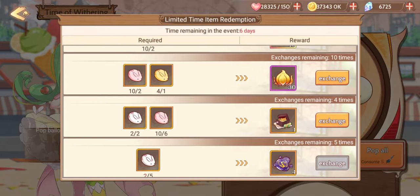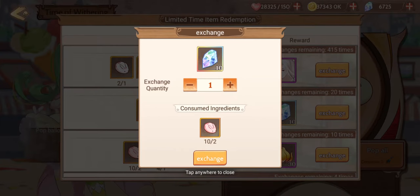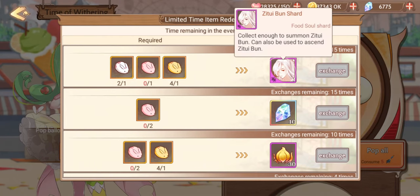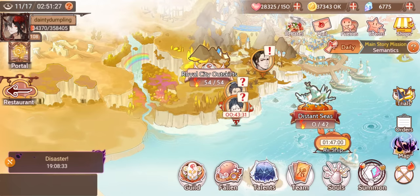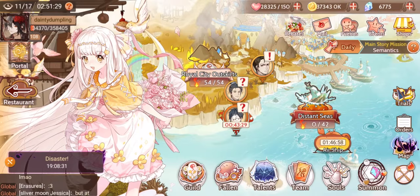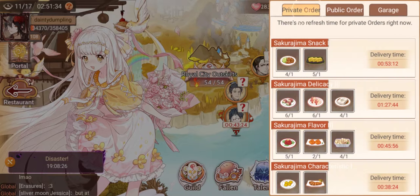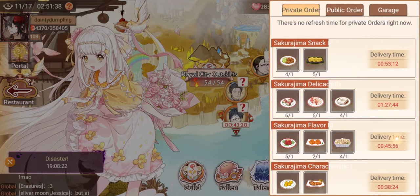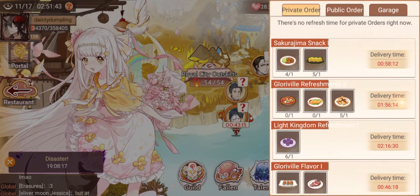And then we can exchange for some beautiful rewards. I think I'm just gonna go for this right now, because I already have him and I'm not gonna be spending my stamina on this event. Some tips I do have are for delivery to make it go faster: check your deliveries, do the short ones when you have time, and do the long ones - like the two-hour ones - while you sleep.